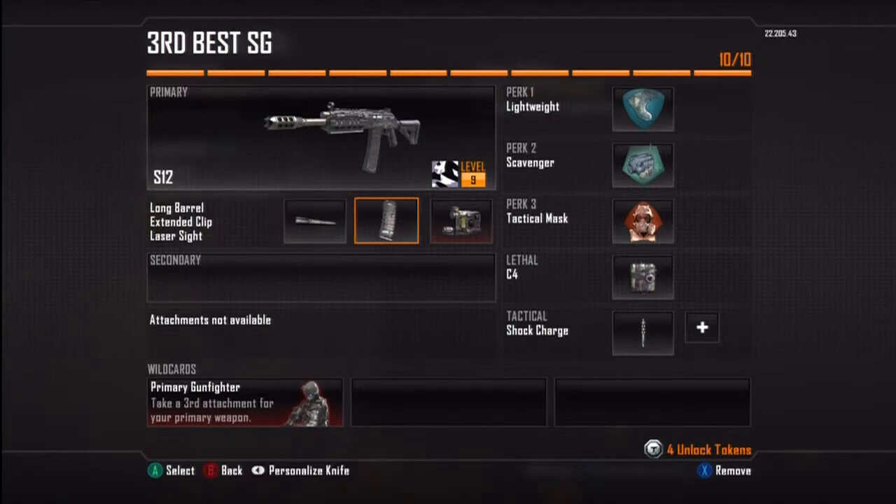For perk one, Lightweight — perfect for rushing. Shotgun classes are rushing classes in my opinion, and Lightweight always helps you rush. Perk two, Scavenger — because even though you have extended mag on, you're still going to run out of ammo at some point and you'll always want that option to get more ammo. Perk three, Tactical Mask — I hate when people use shock charges. I use them too, but I put Tactical Mask on most of my shotgun classes.